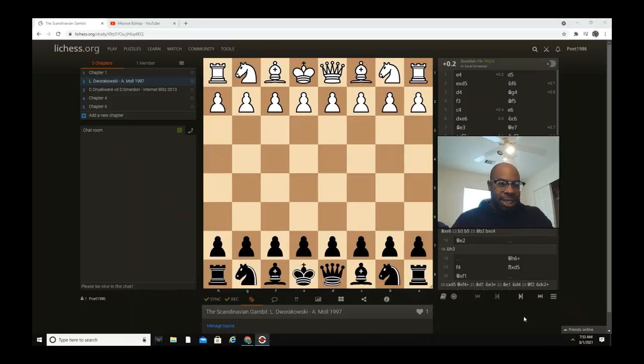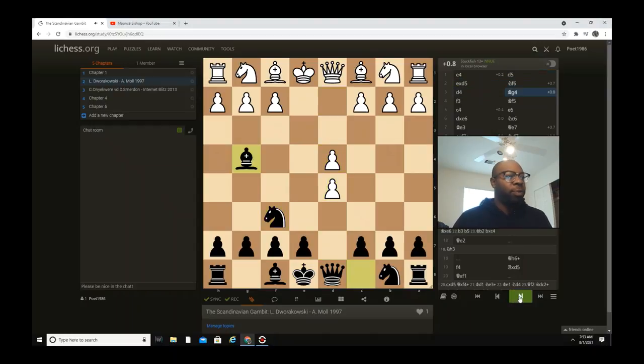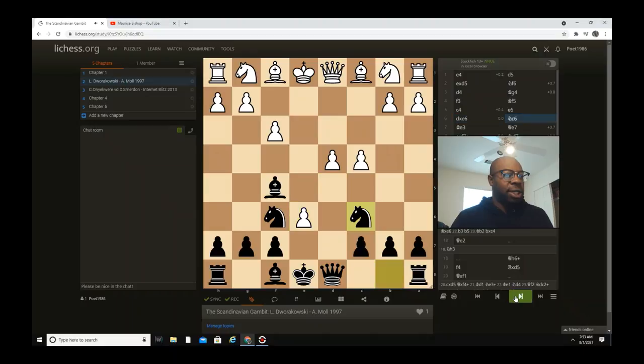So without further ado, let's get started. e4 d5, e captures d5, and then knight f6. d4 is played, then bishop g4 — this is pretty much what I talked about yesterday. With bishop g4, f3 is played, then bishop f5, c4, and then e6.